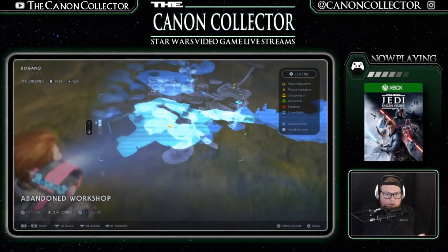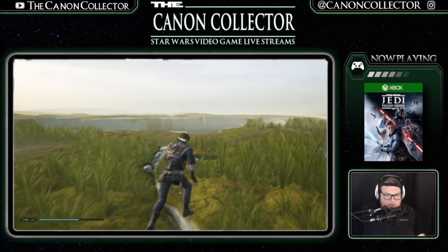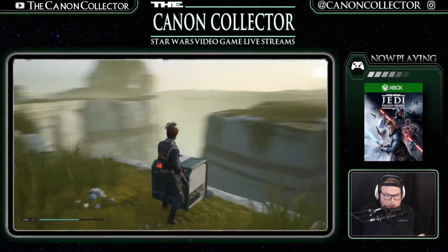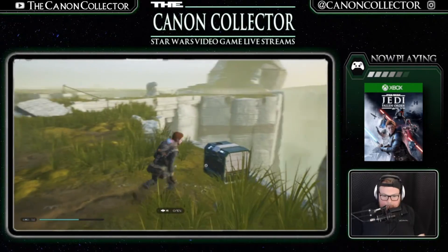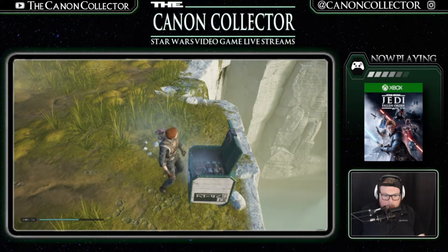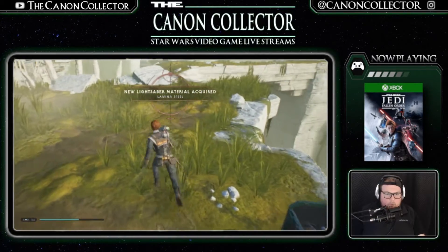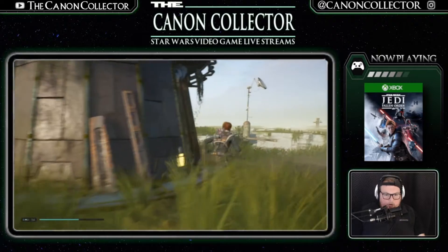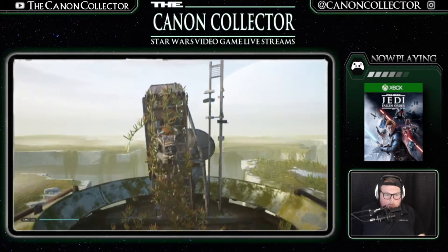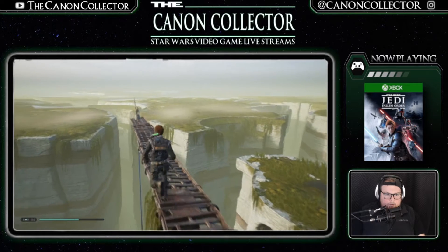Feeling like we're making progress. I'm on top here and I can't see any other chests or anything. Oh, there's one over here — slice it up. Jump on in, BD — you always find good things. More lightsaber stuff — cool. What's going on in this hut over here?